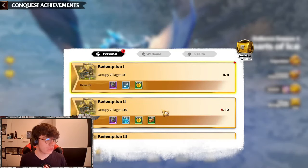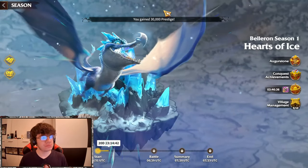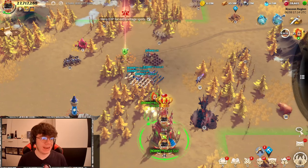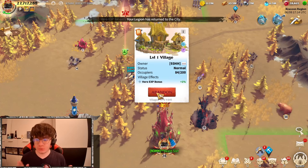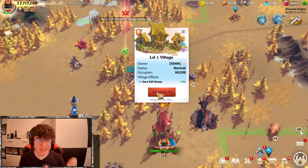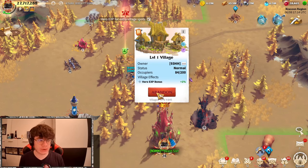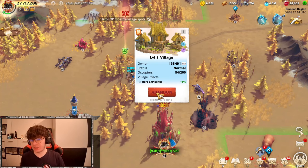Jumping over to the conquest, you can see 'occupied villages.' Here's the trick: you're going to abandon this village and then re-attack it. By doing that, it keeps getting counted towards occupying villages. What this basically means is you don't need to own 20 villages — you just need to occupy them. I'll time-skip here to show this quickly.